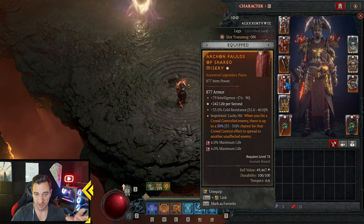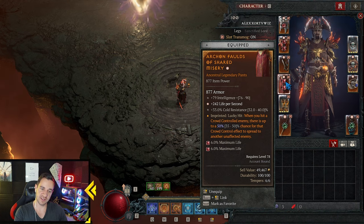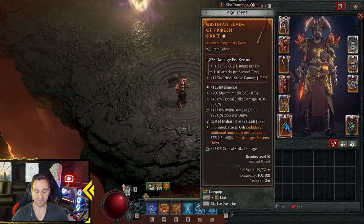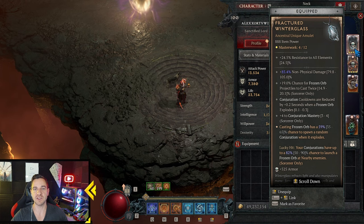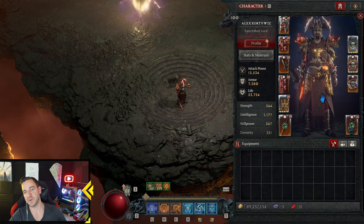When you hit a crowd-controlled enemy, there's up to a 50% lucky hit chance for that crowd control effect to spread — because we create a lot of vulnerable and immobilize effects, this is insanely good in Infernal Halls or against many mobs. Another key aspect: Frozen Orb explodes two additional times at its destination. Since any frozen orb explosion has a chance to spawn a random conjuration, we want as many explosions as possible. Also: 25% increased damage while you have a barrier active, and increased damage to vulnerable enemies while you have a barrier. That's it for aspects.